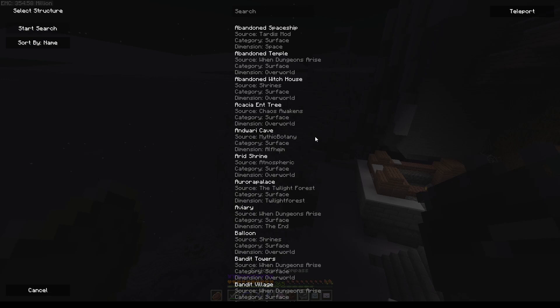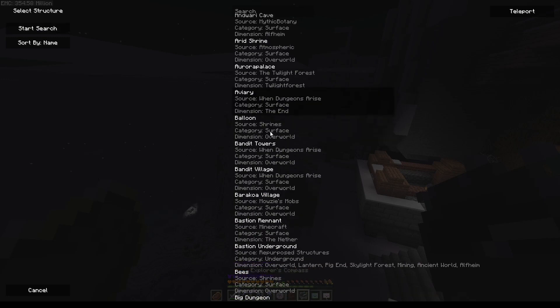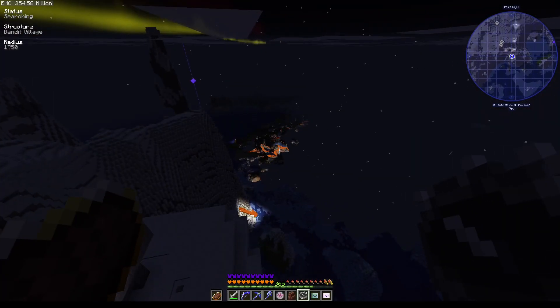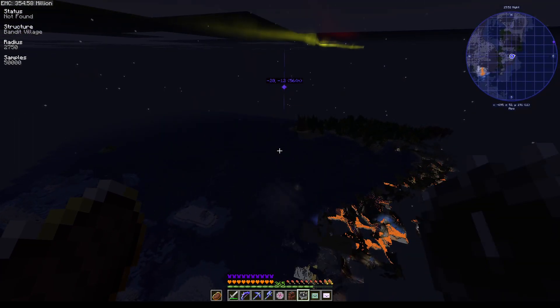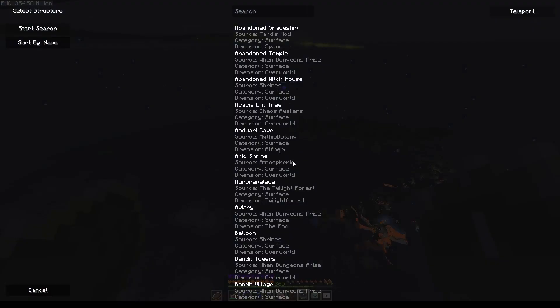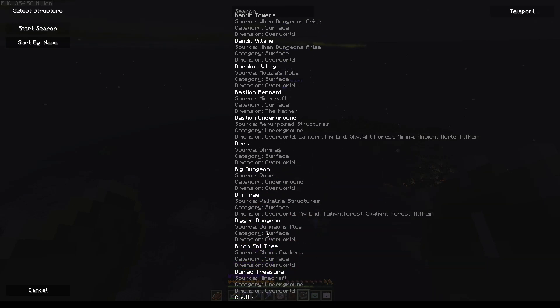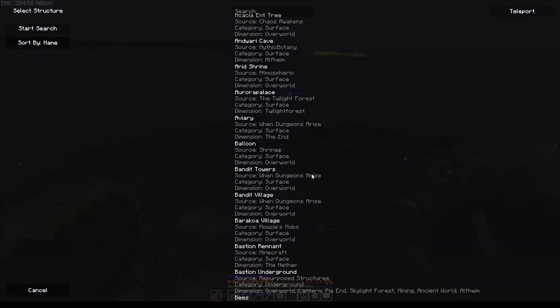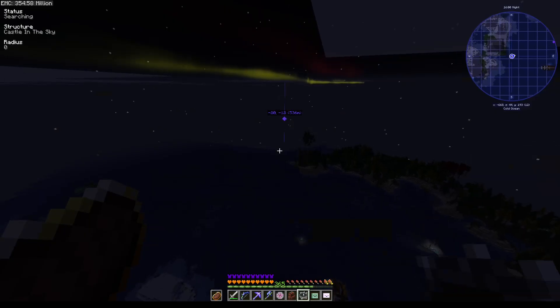What about an aviary? Wait — bandit towers? Bandit village — maybe that's where we find the... Oh. Bandit cave, big dungeon, big tree. Let's go check out a big tree. Looks like there's not one for a while. That's unfortunate. What about Castle in the Sky? Let's check out wherever the castle is.